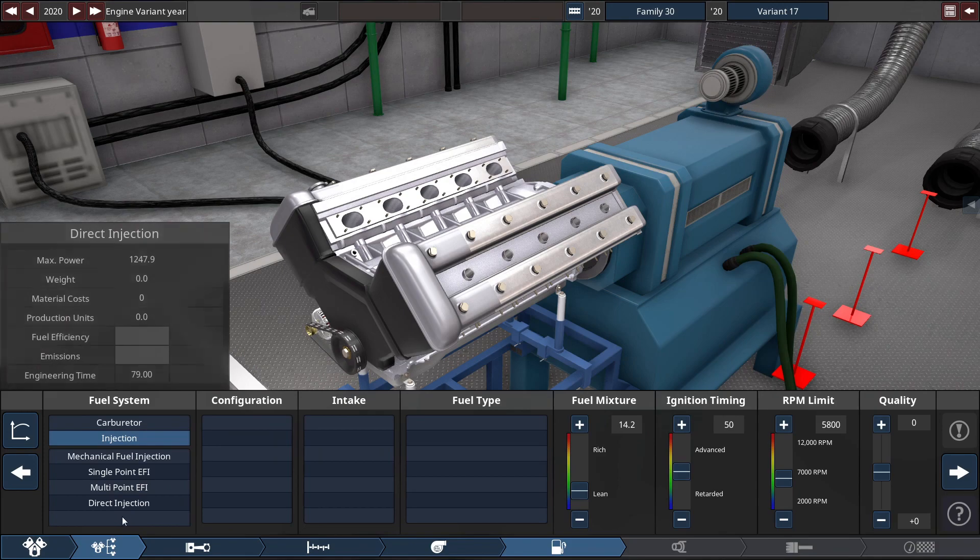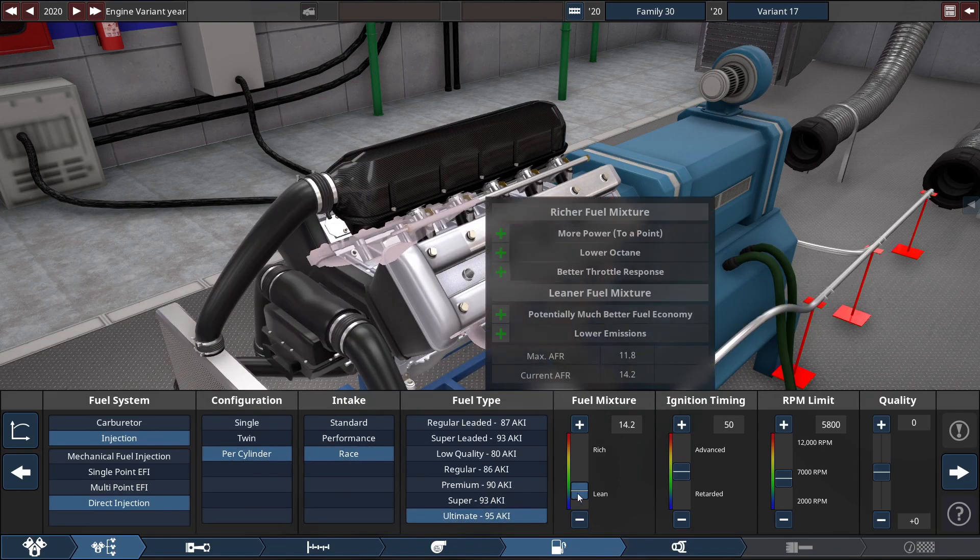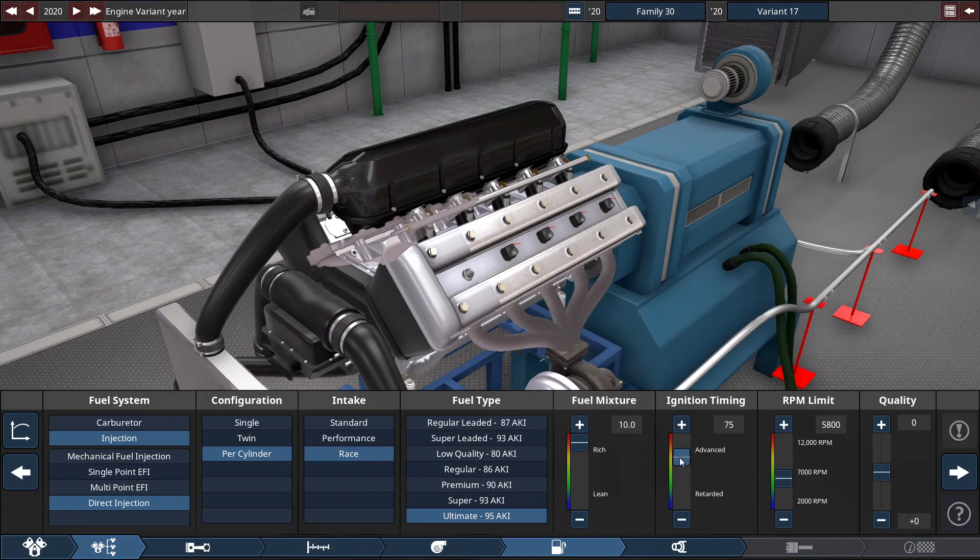For the fuel system, it's going to be direct injection throttle per cylinder with a race intake running on ultimate fuel, with the fuel mixer set to 10.0, ignition timing set to 79 — like my V8 build — and the RPM limit set to 8,100 RPM.